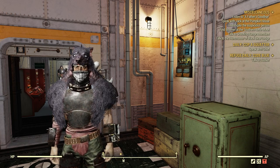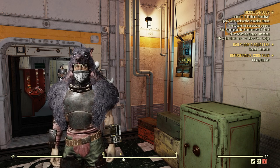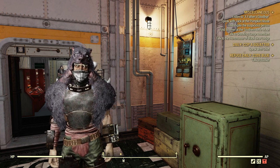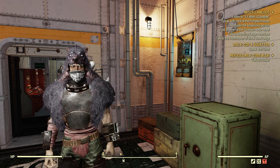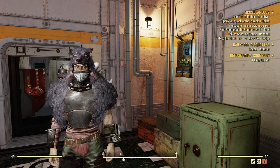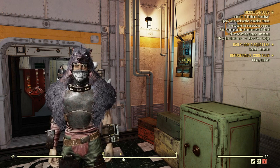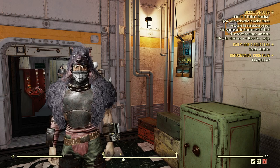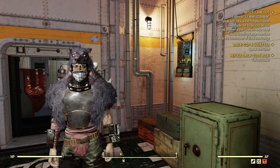Welcome to Fallout 76. This is Jim. In this episode, we're going to go over a new plan called the Blue Ridge Guardsman Paint. It's a reward you get from completing one of the new quests added on June 20, 2023, called Costa Business. This paint, the Blue Ridge Guardsman Paint, is a paint for combat armor only.